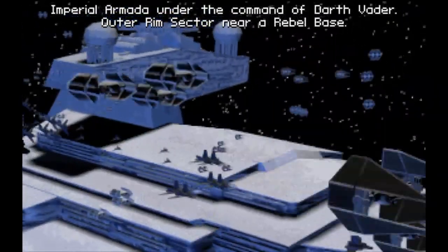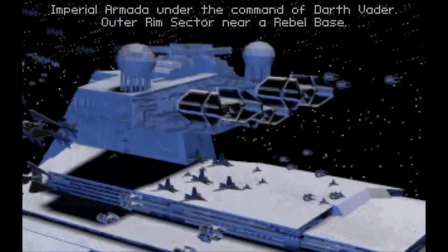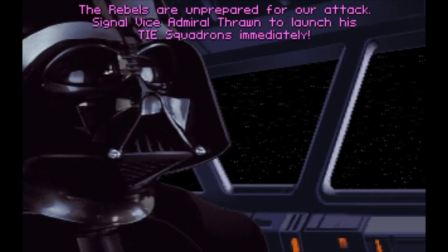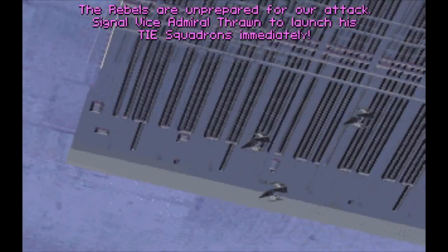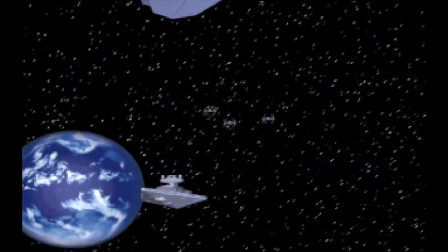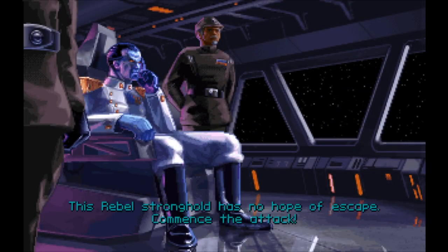The remnants of the Alliance had scattered to the Outer Rim. The remnants are unprepared for our attack. Signal Vice Admiral Thrawn to launch his TIE squadrons immediately. Here the Emperor called upon the Imperial Navy to eradicate the rebellion and restore law and order to the galaxy.